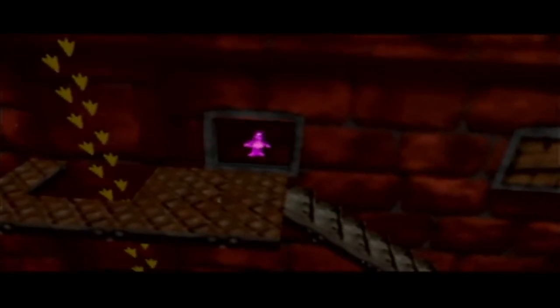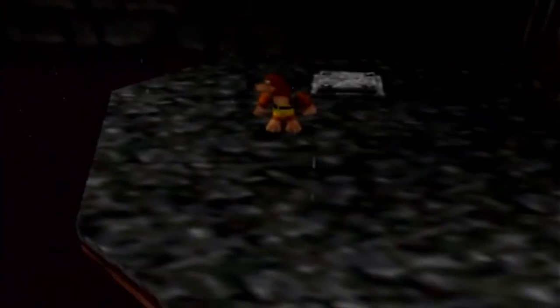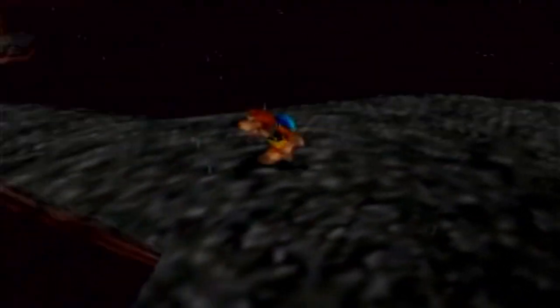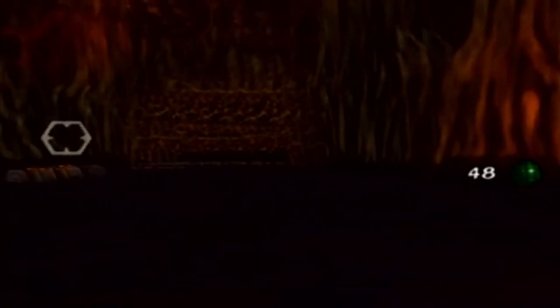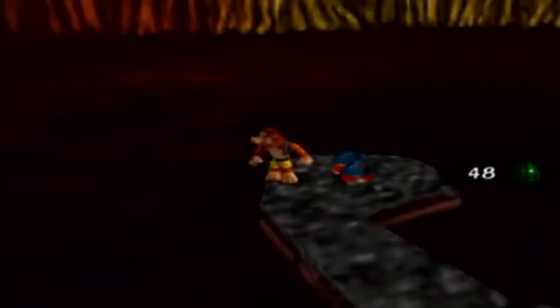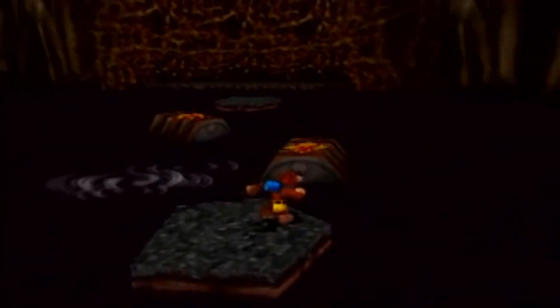What does this do? That opens up a door up there and there's a pink jinjo behind it. However we have to hold it down, meaning we'll need to split Banjo and Kazooie up in order to do that. Let's get the claw clamber boots back here. That's interesting — there's a bunch of vines over there.